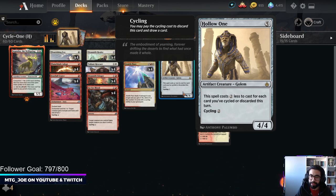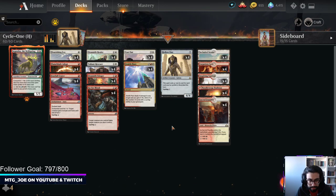Hollow One costs 2 less to cast for each card you've cycled or discarded this turn, so you can effectively cast these for free. This could be a 1-mana to about 3-mana 4/4 usually. It itself has cycling. So really what we're trying to do is a similar game plan to the standard deck. We have 2 good 1-drops notably, then we have Hollow Ones to cast for free. We have the Stinger and Drannith Healer.